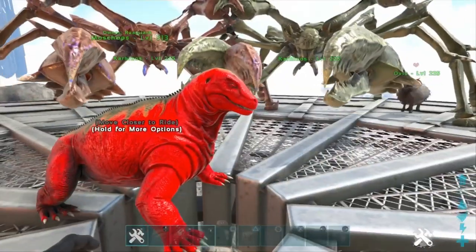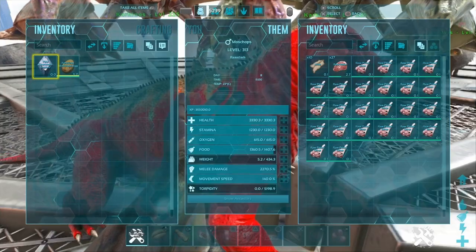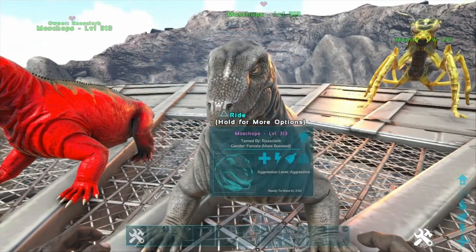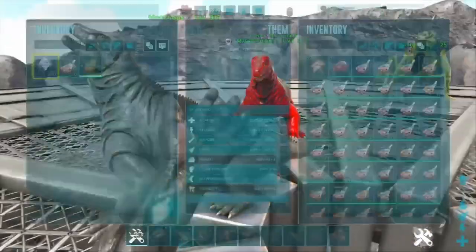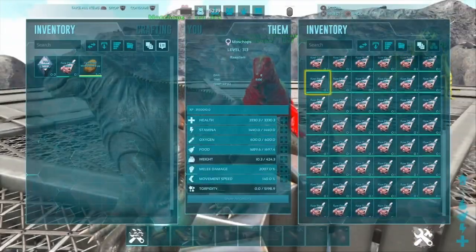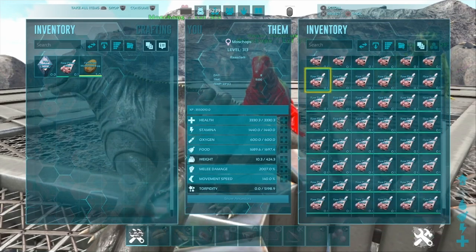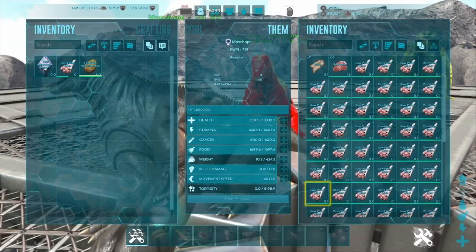You'll see it's an okay amount of prime meat from the unleveled Moschops. Now let's send in the one we levelled up and look at the difference in collection — that's a nice stack of prime meat. Not bad at all, and certainly giving some of the meat harvesters a run for their money.